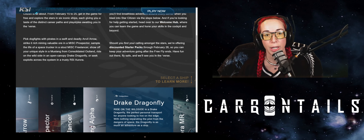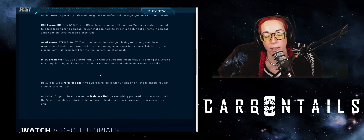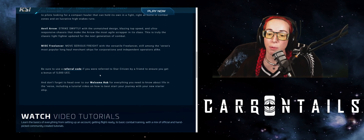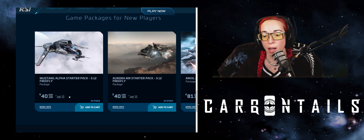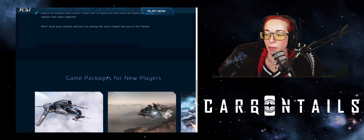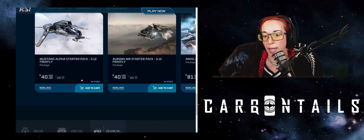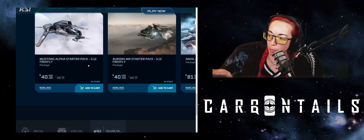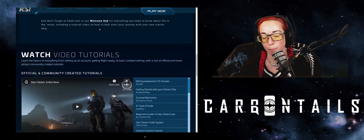If you decide that you like Star Citizen and want to continue playing after the free fly is over, there are some discounted starter packs. A starter pack is essentially a ship — obviously you're in space, you need a ship — plus a game package which allows you to get into the verse. They are on a little bit of a discount, about five dollars off, which is pretty good nowadays. Once you get a starter pack, you're done — you are in the verse, and then you can get ships separately if you want.